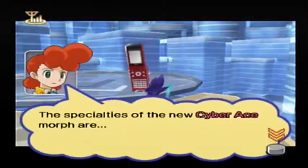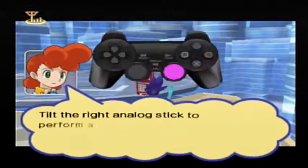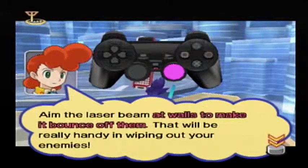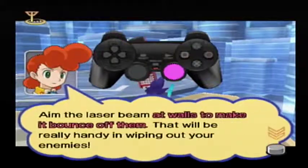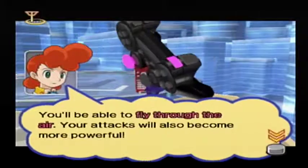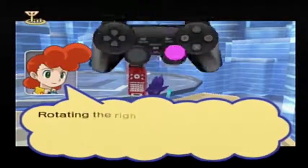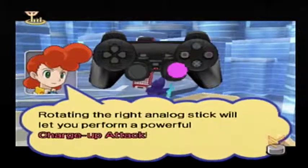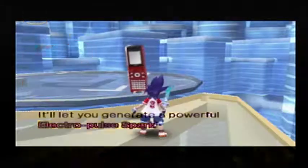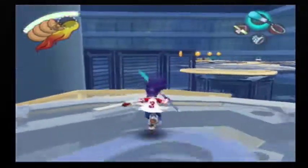The specialties of the new Cyber Ace morph are Electro-pulse attacks and the mid-air dash. Tilt the right analog stick to perform a laser attack; aim the laser beam at walls to make it bounce off them. If you tilt the left analog stick while jumping, you'll be able to fly through the air and your attacks will also become more powerful. Rotating the right analog stick will let you perform a powerful charge-up Electro-pulse spark. Yeah, except that charge-up attack really doesn't work. But whatever.